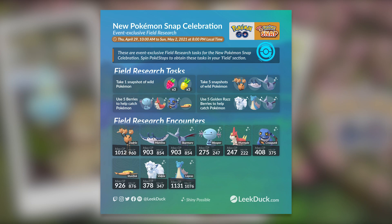If you get the task to use five berries to help catch Pokémon, you could potentially get Wooper, Wurmple, Croagunk, or Stunfisk. Out of all of these, Croagunk and Stunfisk are going to stand out. Stunfisk is a very popular Pokémon in the Go Battle League, whether in the Ultra League when fully maxed out or in the Great League. Croagunk evolves into Toxicroak, which is a very popular choice against most Charm teams, so make sure you farm these tasks to pick up good Croagunk.